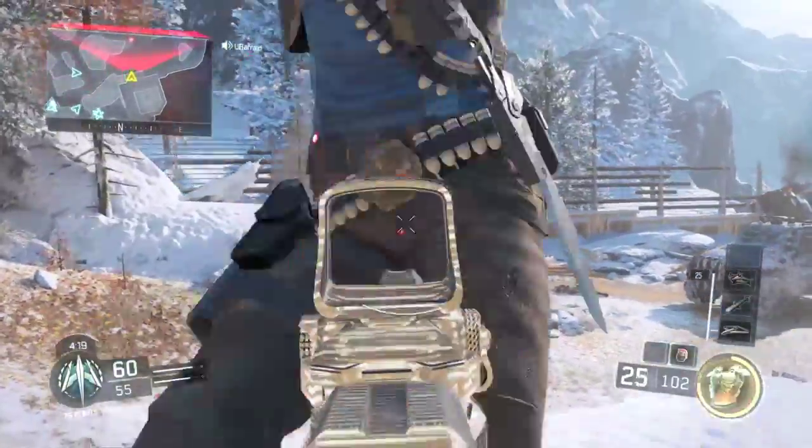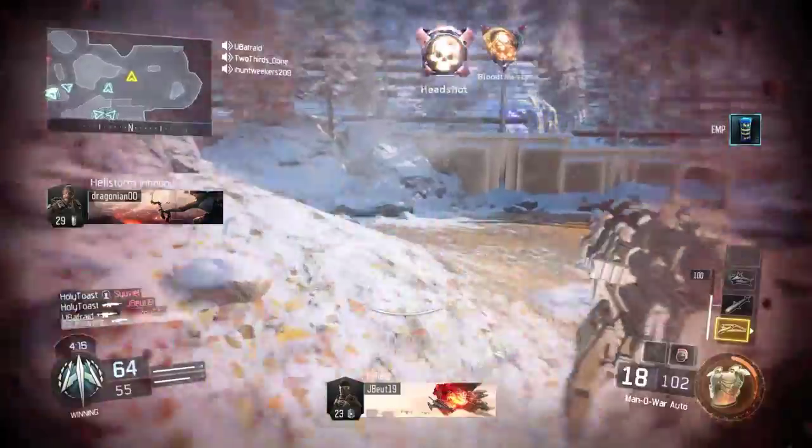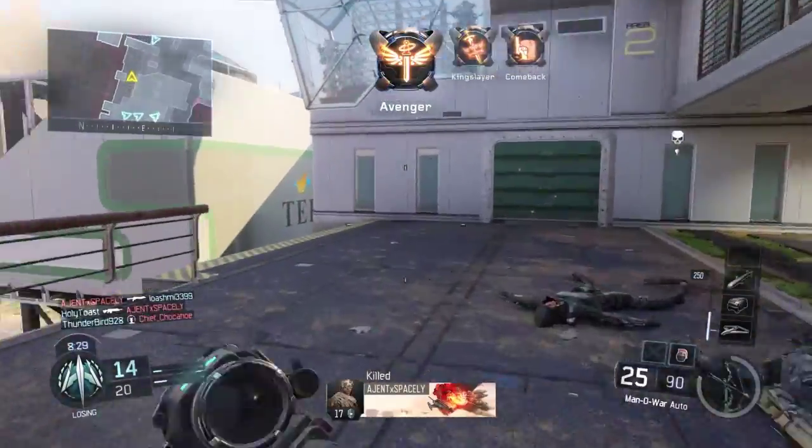Destiny seems to have a large impact on Black Ops 3. The specialist skills work exactly like the Guardian's supers. The first specialist you unlock, the Seraph, has a revolver that looks and works exactly like the Hunter's golden gun.